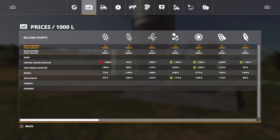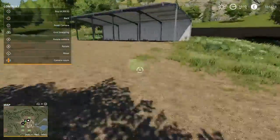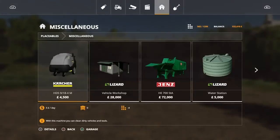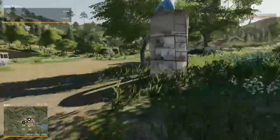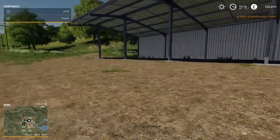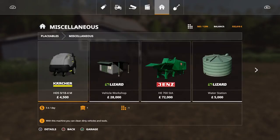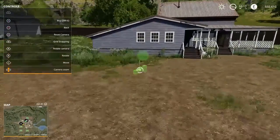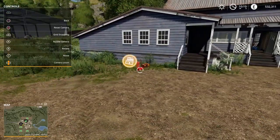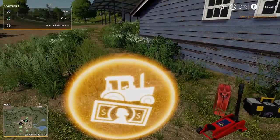The next thing we're going to add is another miscellaneous item — it is a pressure washer, just because no farm is complete without a pressure washer. We'll buy that there — no terrain editing needed. Over this side is our pressure washer to wash down all our equipment. Finally, I'm going to buy a toolbox so we can fix up our machinery when we're back here. It's a small mod — rotate it around and we'll put it there. We can drive any of our tractors or machinery up to here and repair or customize them.